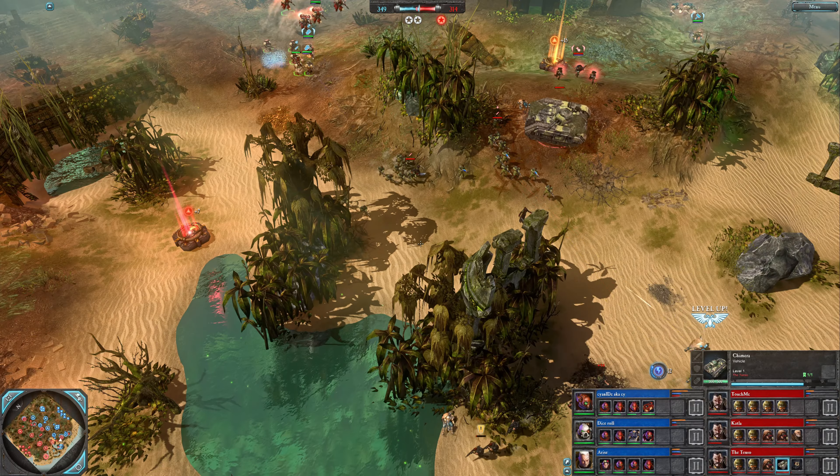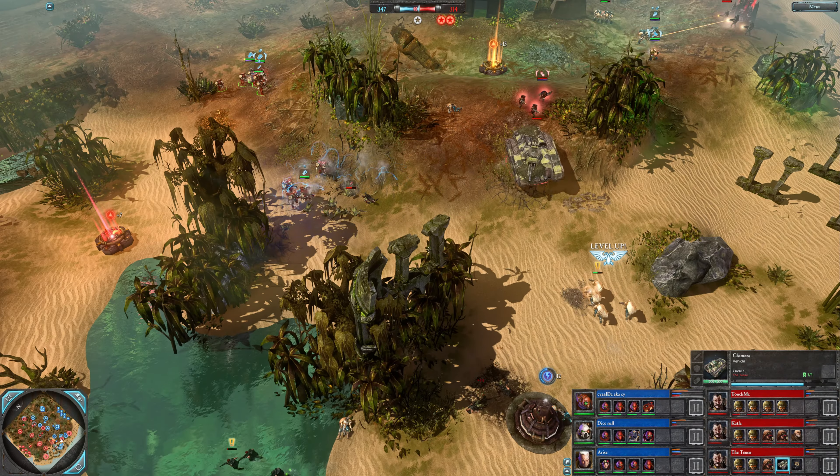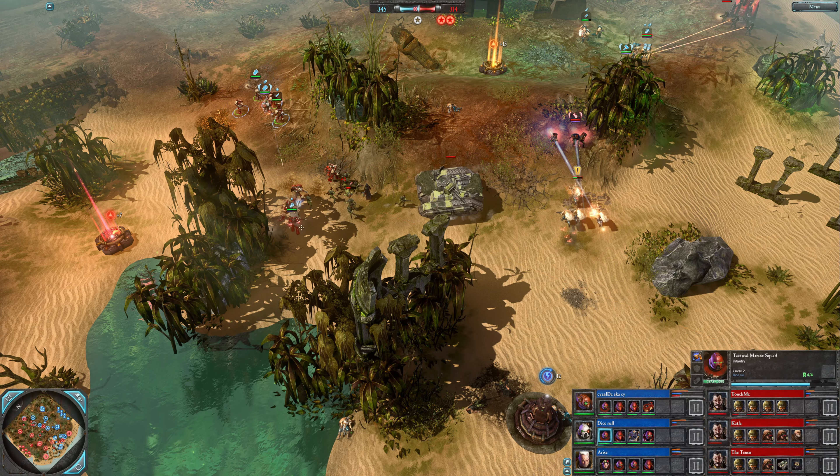Tenso's chimera backs away. Dice Roll now rotating south and supporting. There's a melter lord general for Tenso. Power fist on the force commander — can they run up to the chimera and smack it? Might also see a teleporter. Assault squad with veil of time on them to speed them up, and they are getting the thunder and lightning for a melter.